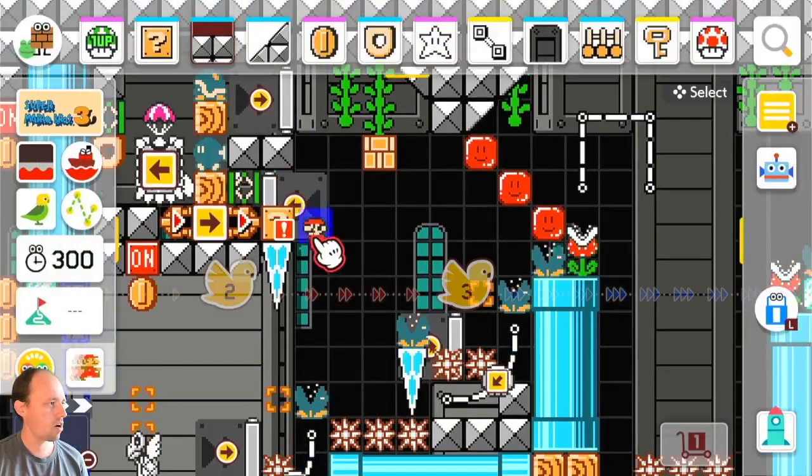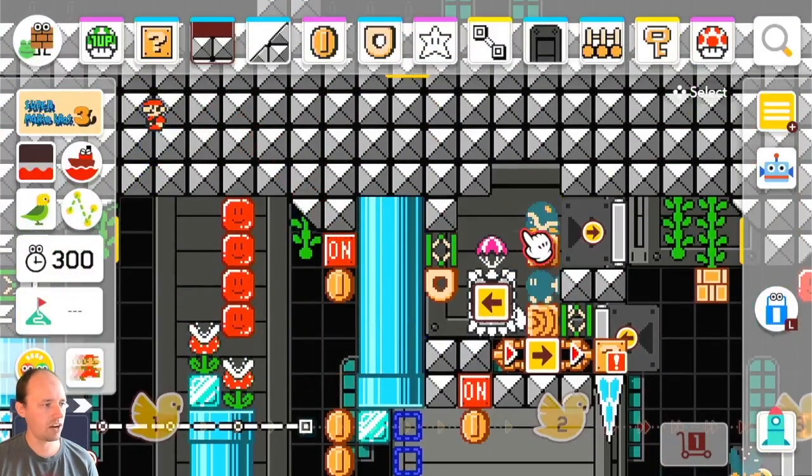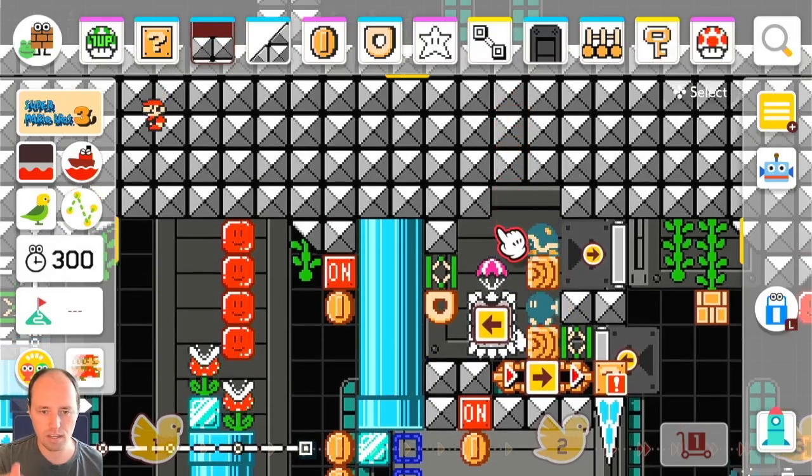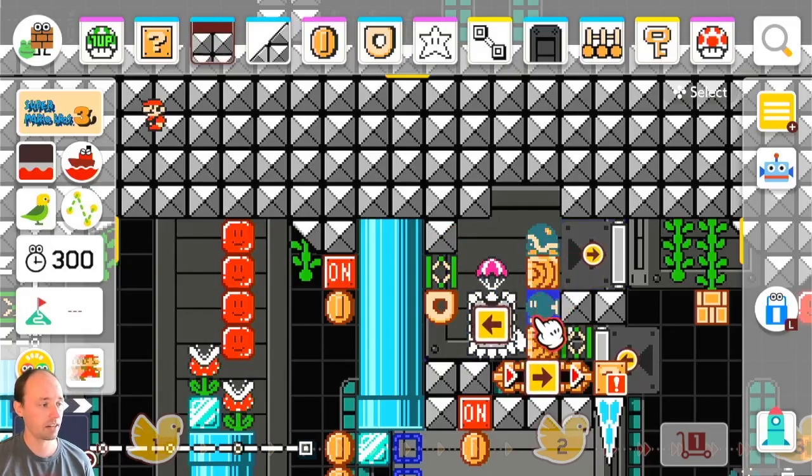The thwomp has a shell that's sitting on it, and it's on a parachute — this is the only way I could kind of squeeze in the shell. I would have done a drop thing but I wanted to keep the ceiling more covered, so it's a tight space and I had to get creative.